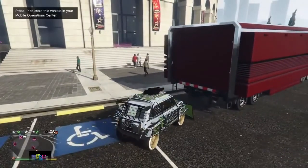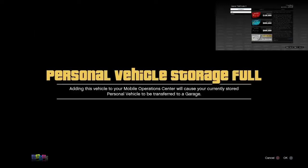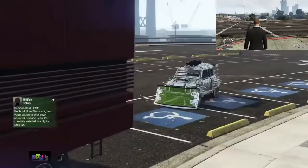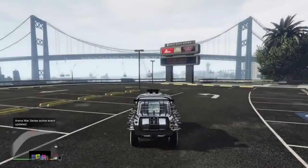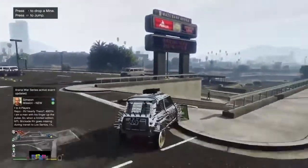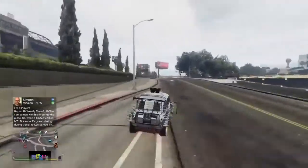It should then give you the message that says 'the personal vehicle storage is full.' Wait on this message — your friend should still be on the store, as you can see in the top right corner of the screen. Now have your friend back out of the store, and a few seconds later it should automatically take you into the MOC — you don't need to press anything, it should just take you straight in. Once you get in there, that's it — you've successfully duplicated the car. The duplicated copy is in there, and the original copy has gone back to storage, back to wherever you got it from.